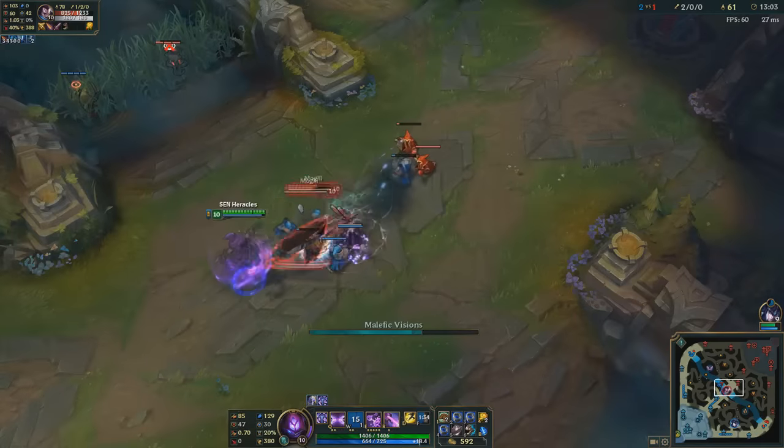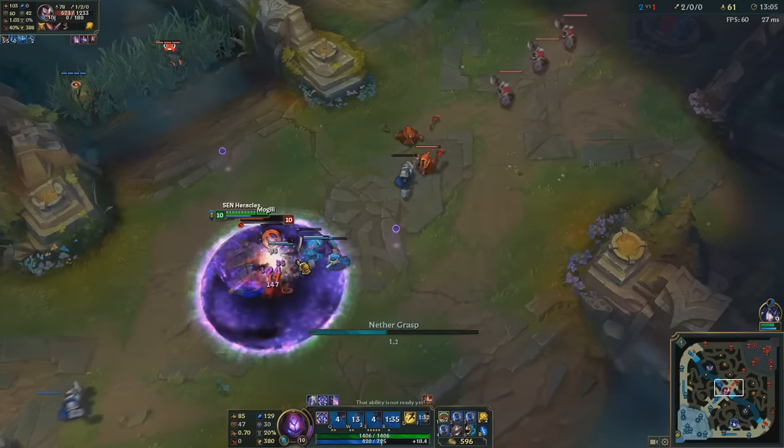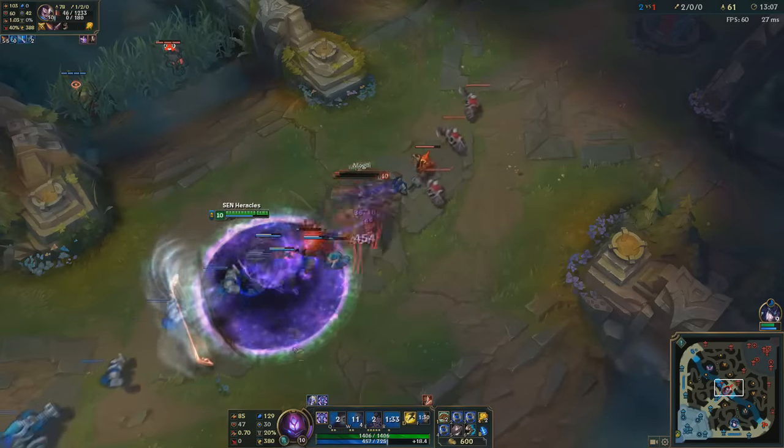Aim to pick champions with targeted CC, like Malzahar or Lissandra, who aren't reliant on skillshots and can lock Yasuo down during exchanges.